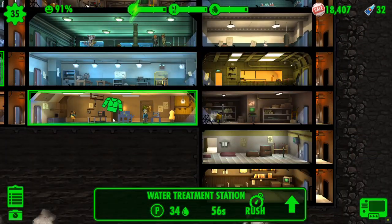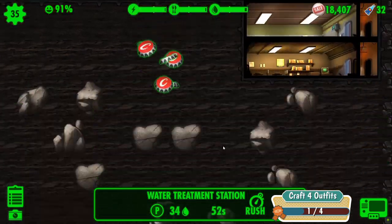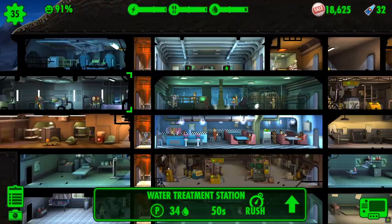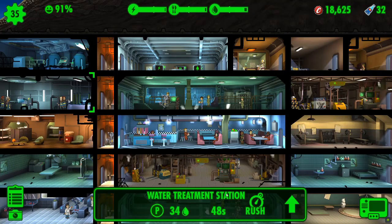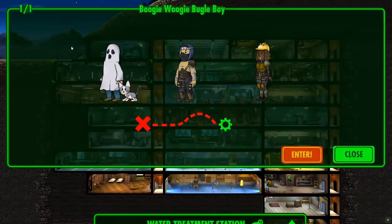Very close to getting another lunchbox. Our outfit is ready. Collect the power. So we need to craft four outfits, so we've got to make three more to get that objective completed.